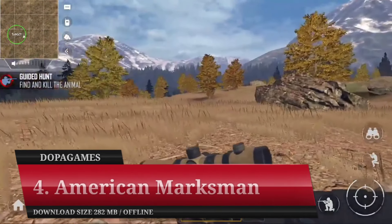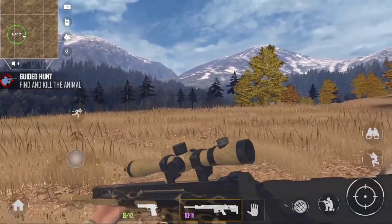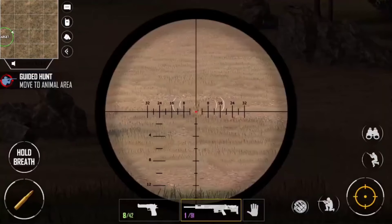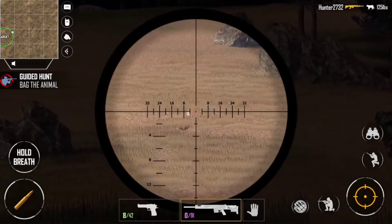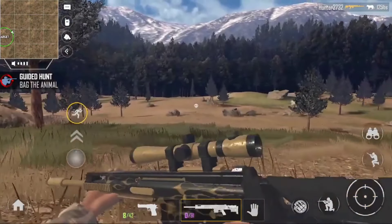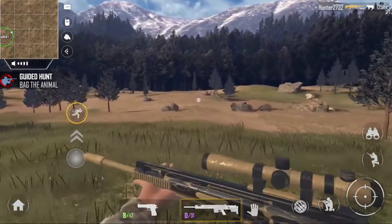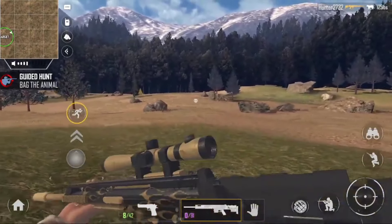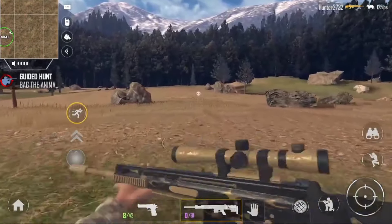Number 4: American Marksman. The next recommendation that can be played offline is American Marksman. With the theme of animal hunting, this game can be said to be one of the best on mobile devices, both from the game concept and gameplay mechanisms, to the tension of hunting, which is presented very well. The presence of open-world elements also frees you to hunt in any area on the map. The stealth element is one of the most important aspects here — to succeed in getting a game animal, you are required to sneak around so that your prey doesn't run away. Despite some shortcomings, American Marksman is quite an entertaining game.